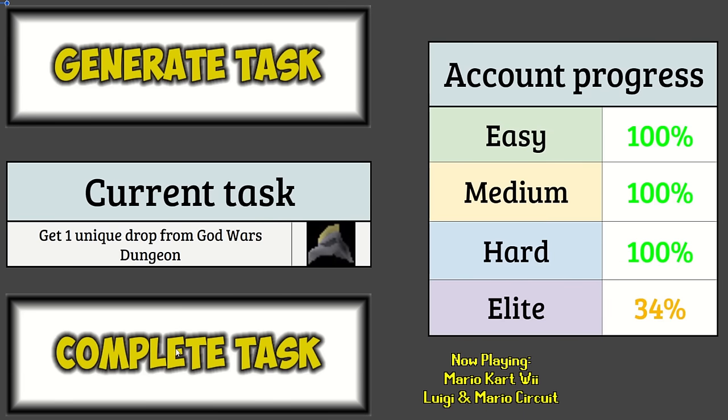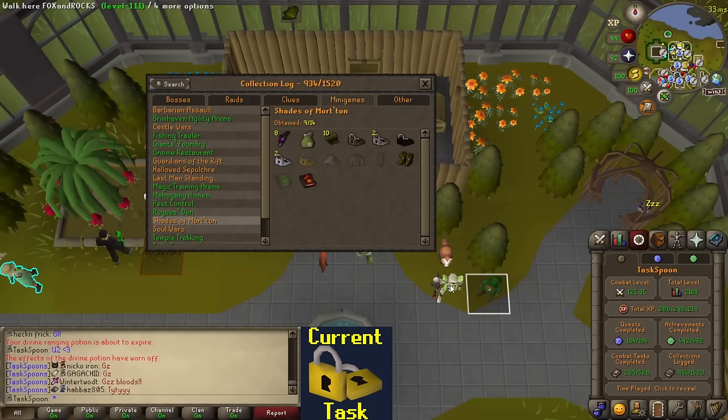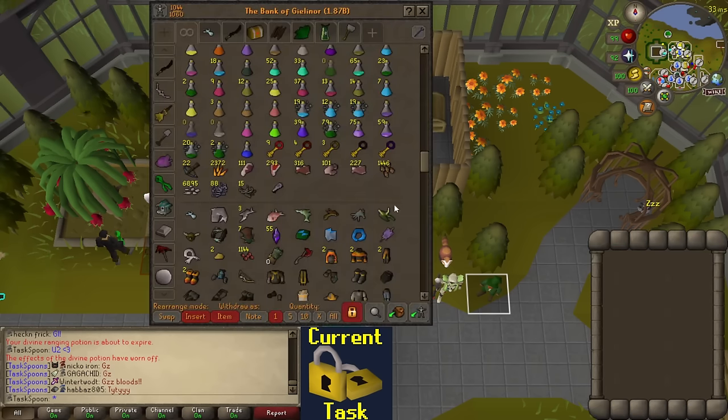Complete the task. I would love to see another God Wars Dungeon task, please. Get one unique from Shades of Morton. Okay, well it's not God Wars Dungeon, but that should be pretty easy. I have five items left from Shades of Morton: the gold locks, three zealot pieces, and the tree wizard's journal. For all five of these items, either the only way or the best way to get them is from the gold chest. So I'll be killing Urium Shades, burning the remains and opening gold chests. Fortunately, I already have a bunch of gold keys so I might just go open all of these and continue from there.